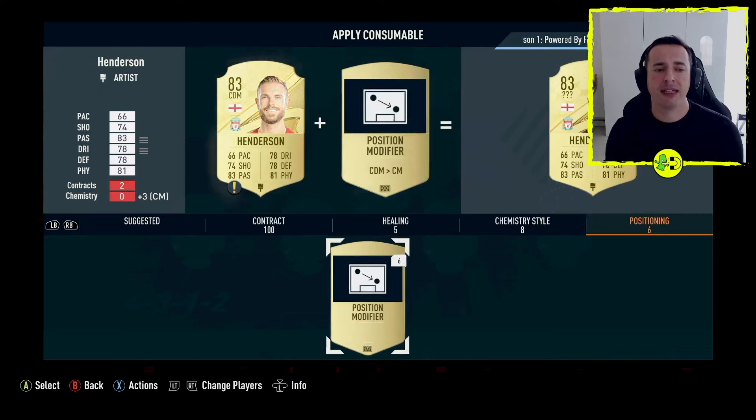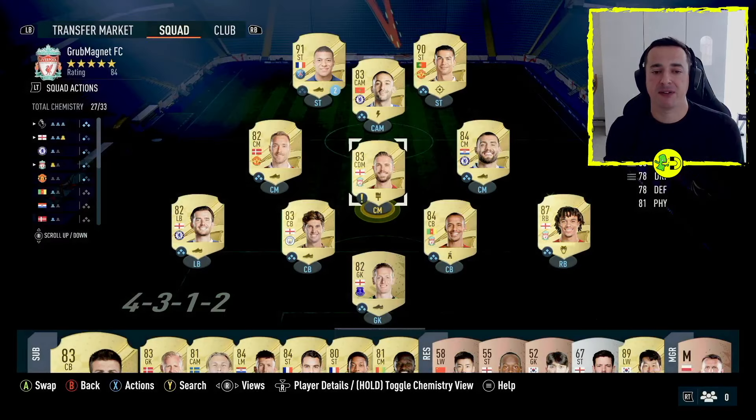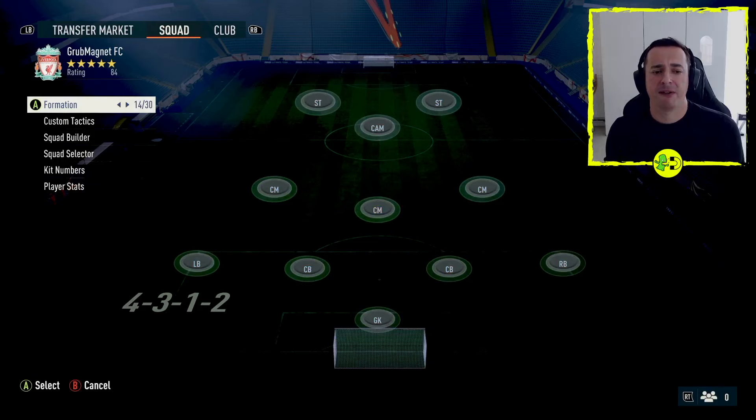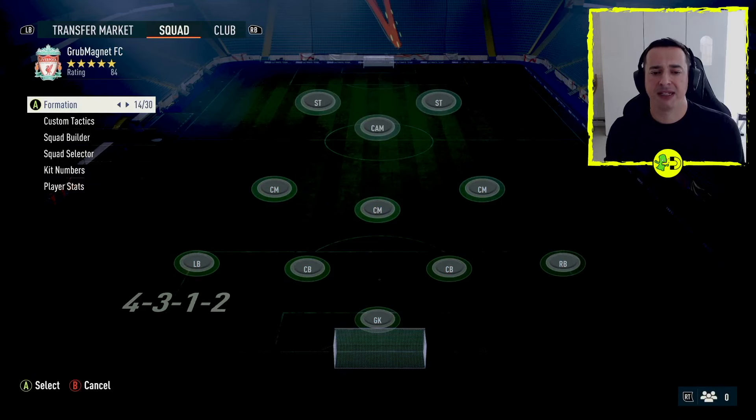You can see on the left hand side that has dropped my chemistry to zero, because I'm now playing him out of position. So it's important that you pick the right position for your player. You can see there's now a yellow underneath him — he's in the wrong position — so to take advantage of this I would need to go to my formation and look for a formation with a CDM in it.